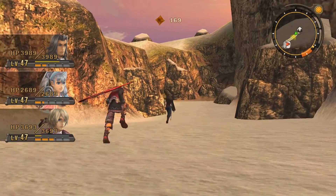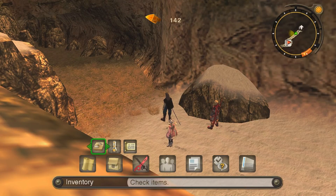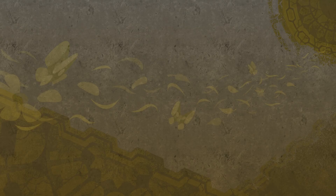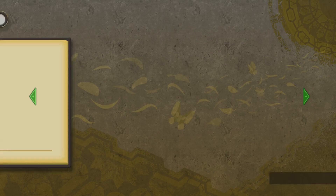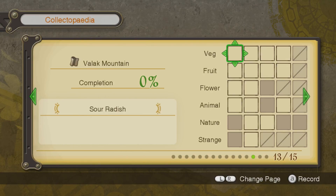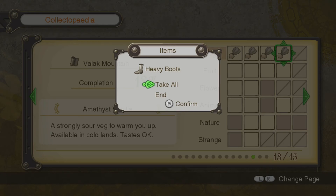It kind of weirdly transitions from snow to desert. Let me check out the Collectopedia for Valak Mountain. Not bad actually - finished quite a few categories, not every category, but it's something.